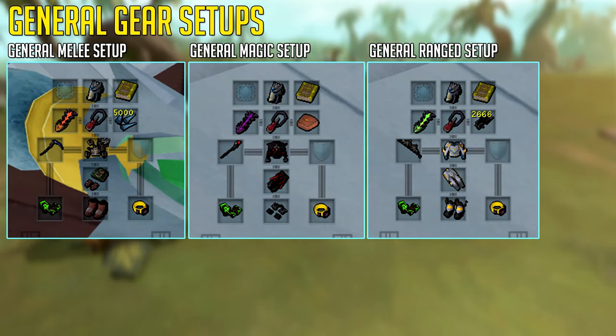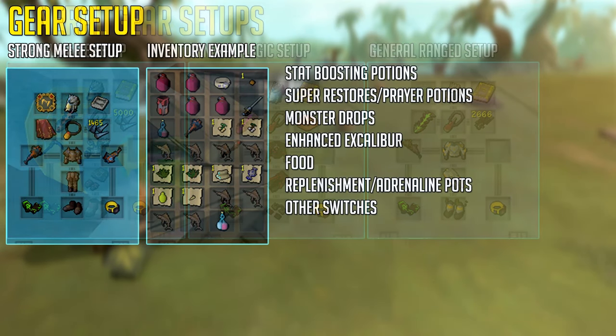On screen now are literally the most basic Slayer setups for every single combat style, using a hard-tier weapon and low-tier non-degradable armor which can be augmented depending on your own preference. Liverworts are easily killed using all three combat styles, although they are weak to fire spells for magic, but I personally would recommend you do these using a melee setup as they can easily be completely destroyed using a Zerg rotation.